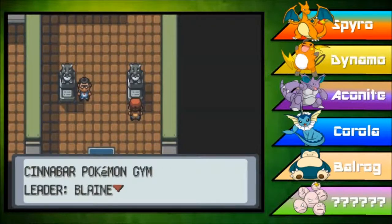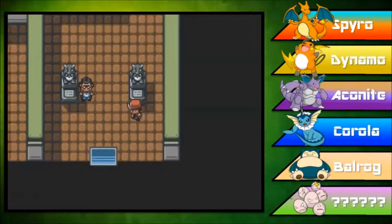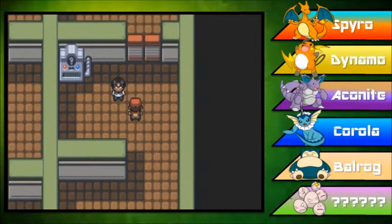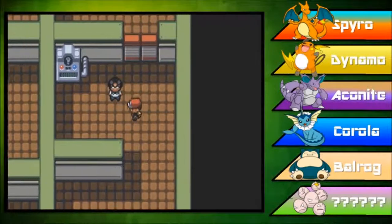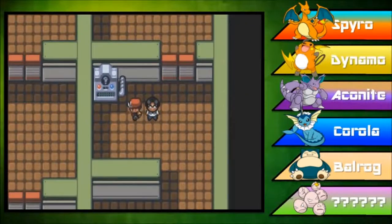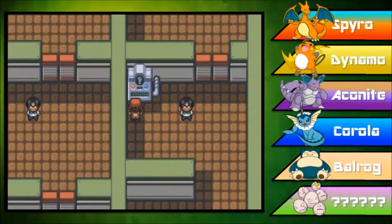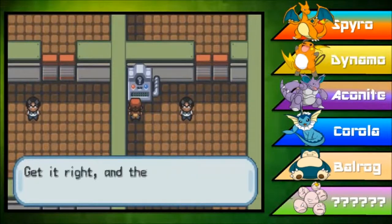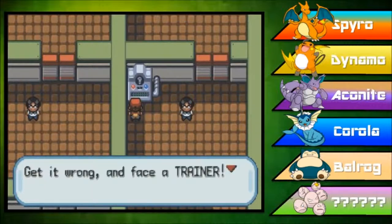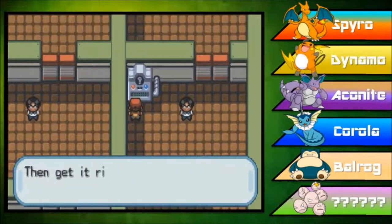Cinnabar Pokemon Gym, Leader Blaine, winning trainers. Goddamn that Gary. Notice here inside Cinnabar Island's Pokemon Gym there are trainers, but they don't actually fight you if you walk in front of them. When you fight the trainers in this gym is completely up to you — there are quiz machines. Get it right and the door opens so you can advance. If you get it wrong, you have to fight the trainer. So depending on how smart you are, it'll determine how many trainers you have to fight.